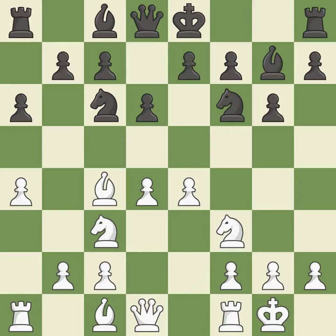Castling gets the king to a safer square, out of the center of the board, while also developing a rook. Castling kingside tends to be safer because the king is further from the center — it is excellent. Growing a bishop from its initial square activates it — it is quite good.